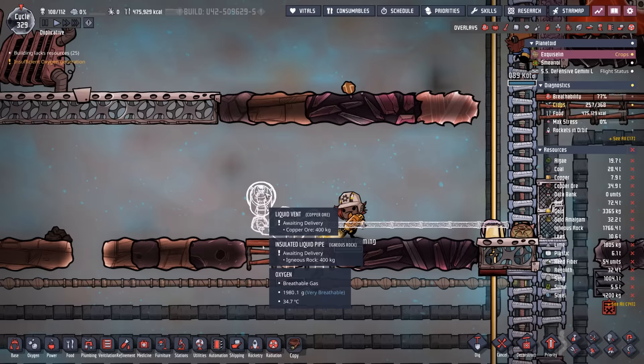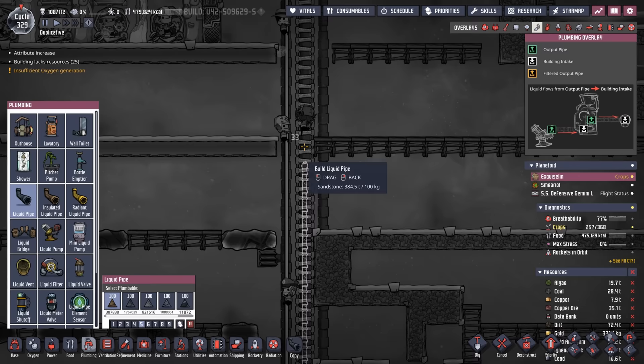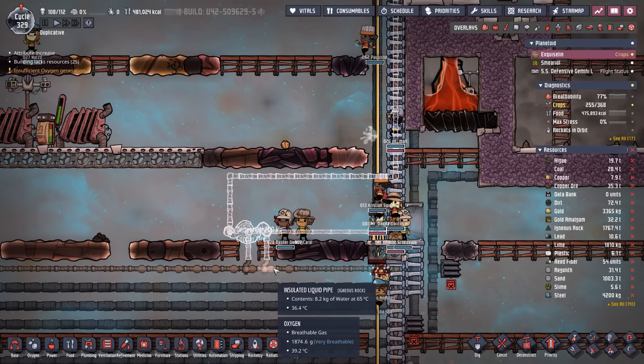Instead of adding to the mess, we can just add that polluted water to the rest of it. Clean water goes all the way through; the desalinators clean the salt water, so the only thing left on that line is polluted water. We tie it right in here and it'll continue all the way to our water refinement center. That's a lot of construction for a small problem, but we have the dupe labor.